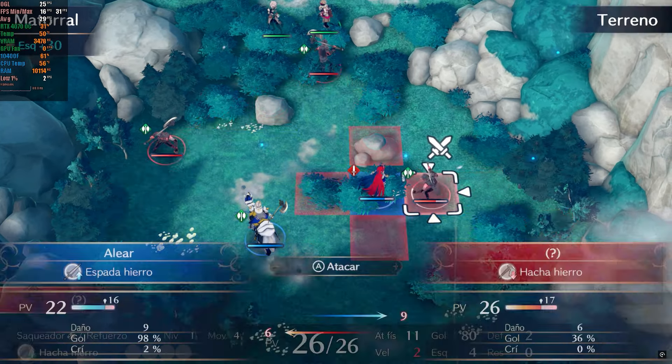Its sequel, Hyrule Warriors Age of Calamity, is a bit more problematic, showing stuttering issues in the early parts of the map. The game also has quite low visual quality and unstable performance, with major FPS drops, probably due to poor optimization by Koei. To avoid further issues, I didn't risk increasing the resolution.